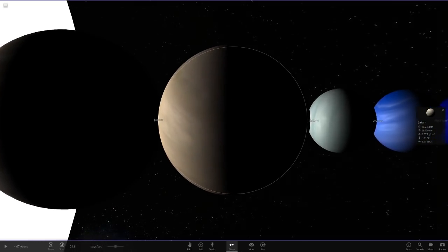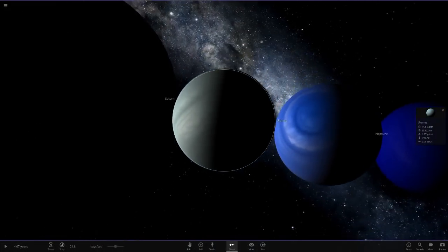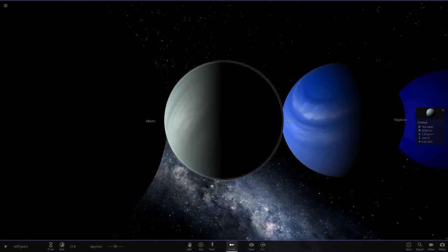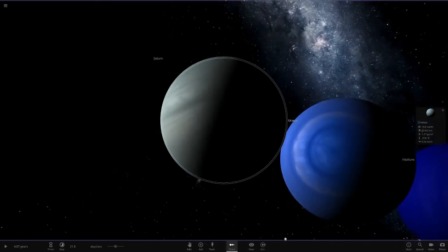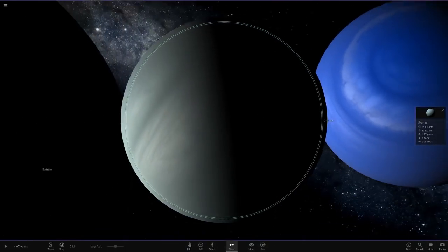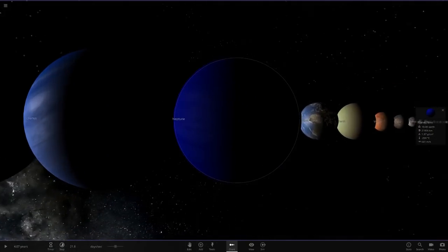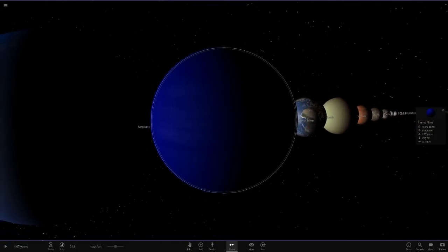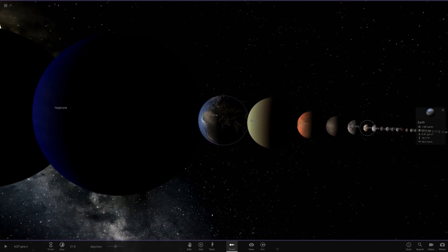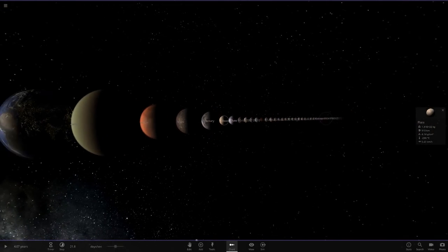He also has some custom planets in here. There's Jupiter and Saturn looking pretty normal. He's got a custom Uranus — a slightly more pale version, which is pretty much how it should look. My own version is a little more colorful than it should be, but this one is spot on with the real deal. He's also got a sweet-looking Neptune, and Planet Nine as well looking pretty fine.